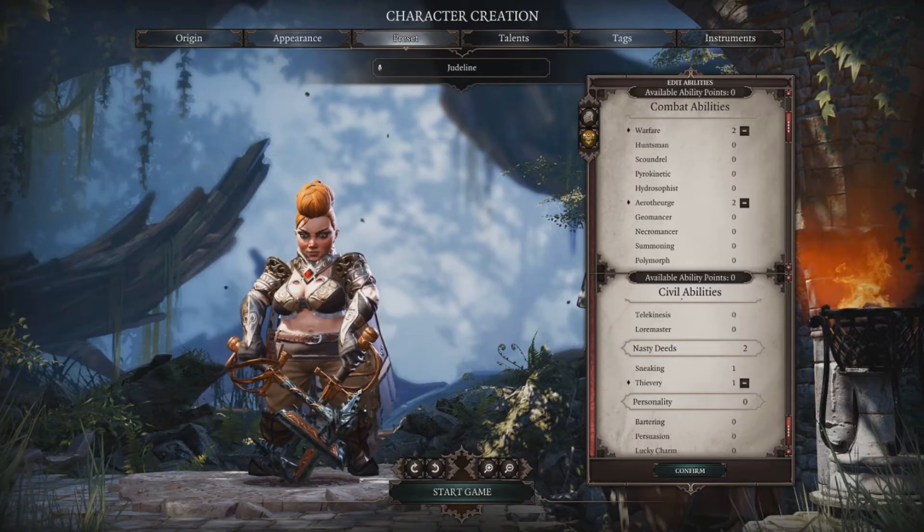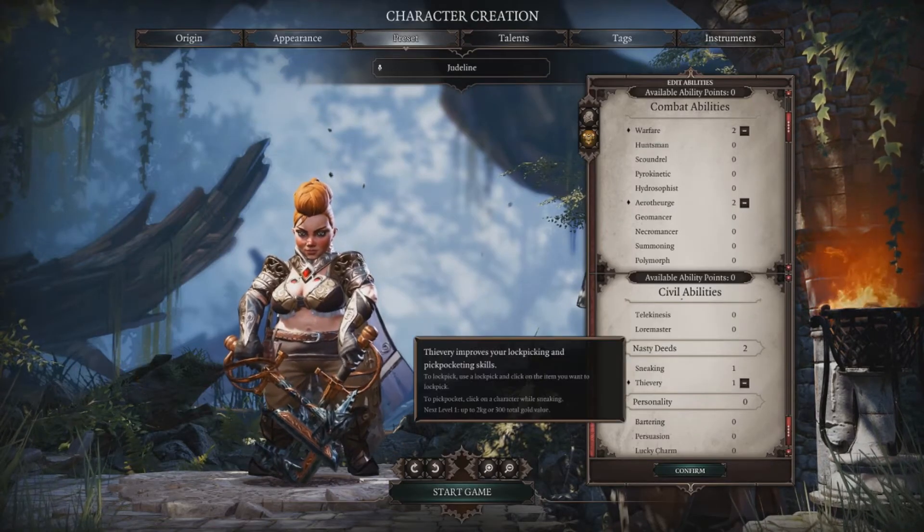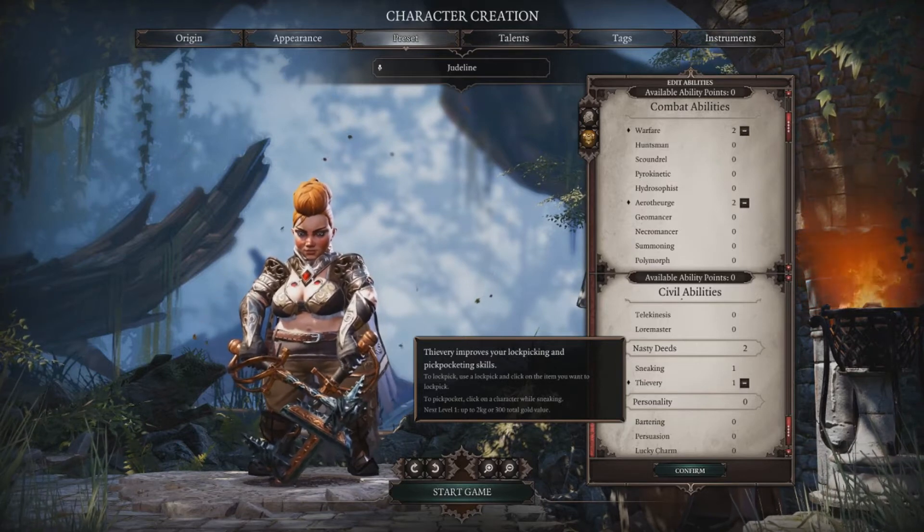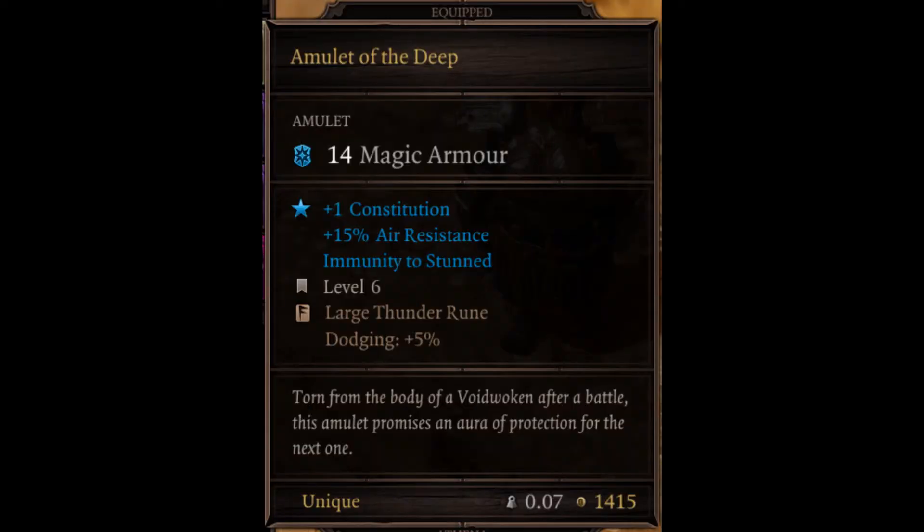In Civil Abilities, I highly recommend Thievery in order to steal as much as you want and also to unlock doors. An item you want to get fairly early on is the Amulet of the Deep. This amulet gives you immunity to being stunned, and it also has a rune slot where you can place a Thunder Rune, which will give you additional dodge.